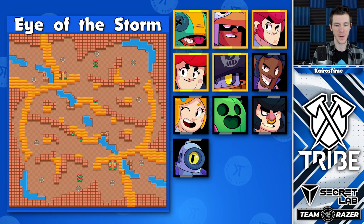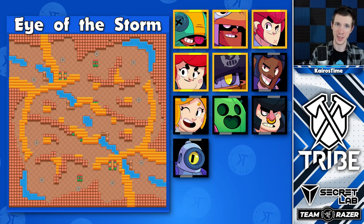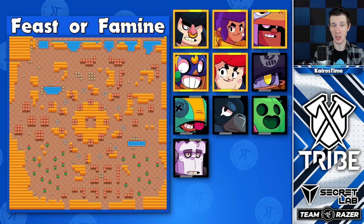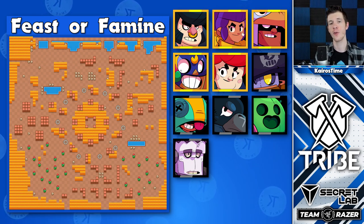Eye of the Storm, despite being very wide open range, also has a lot of bushes, which allows both long-range and short-range brawlers to thrive on this map. With a surplus of boxes in the middle hidden by bushes on Feast or Famine, close-range brawlers like Bull, Shelly, and El Primo do really well. One thing to note about Frank is that he is really great on duos, but not so great on solos.